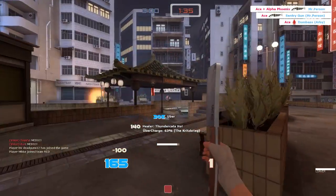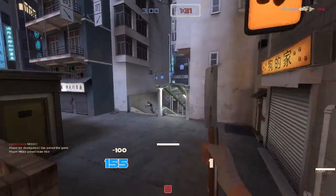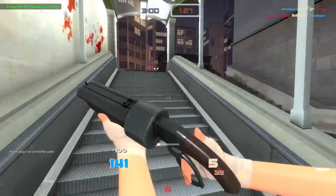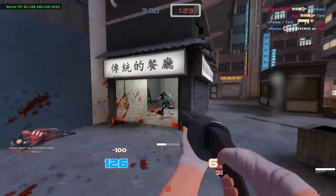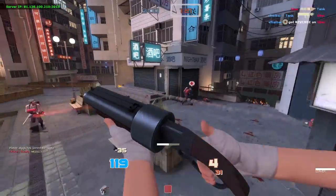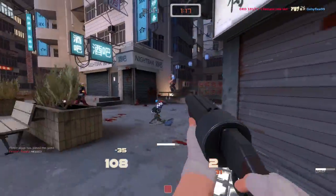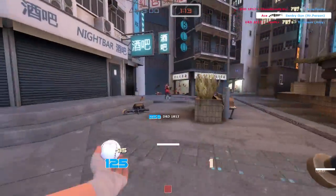If you play this map, you'll find that certain things are initially confusing. That's mainly the outskirts. The middle area — where the King of the Hill capture point is — is fairly easy to understand. It's fairly open and there's not too much to it.